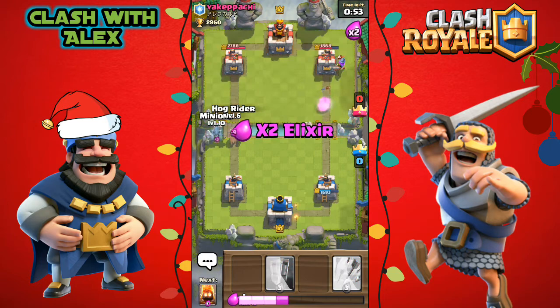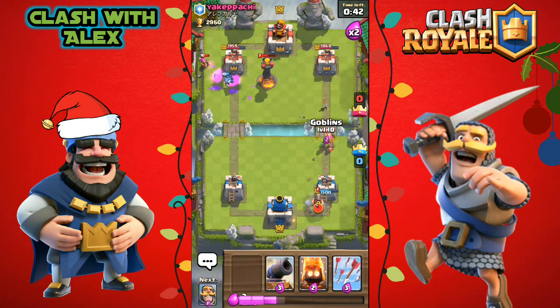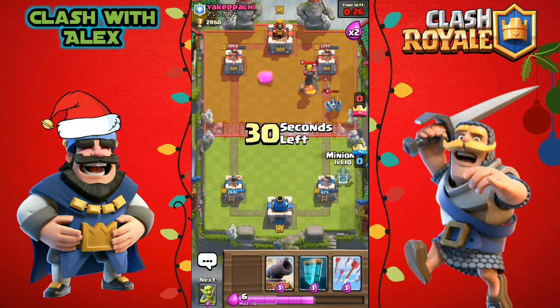Hopefully we can get something going — let's switch up lanes and clone. The hog rider goes to the main tower while the cloned hog rider hits the inferno tower. Let's put some goblins for his musketeer, some fire spirits, and a knight. He counters us really well with a musketeer and a mega minion, so let's throw down another hog rider.